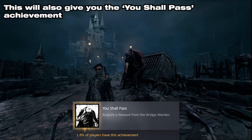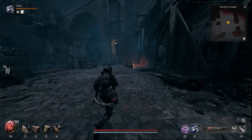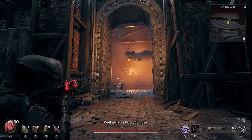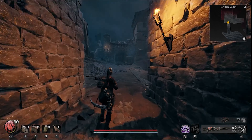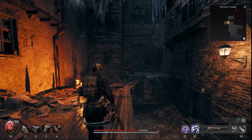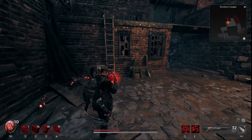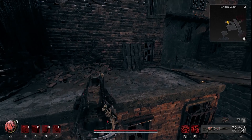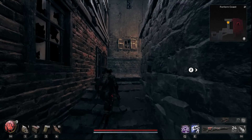Did you know that you can speak to the Warden? The vast majority of the time I shot this man on sight, but on one run I decided to see what happens. In order to do this, you don't need to wear any specific gear — just don't kill any of the enemies on your way up to the Warden. There is a big furnace in the back of the room you can't miss, full of Fe and Dran killing each other.